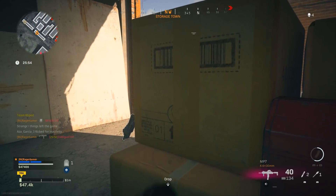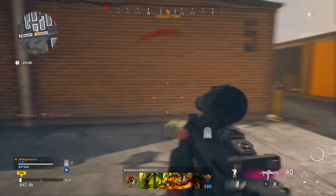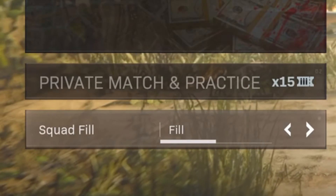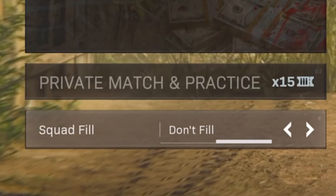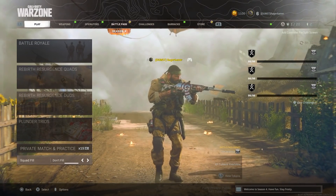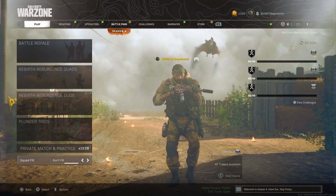For Warzone, I recommend going into Plunder because it gives you custom loadouts, infinite respawns, and there's no gas. Make sure to turn squad fill off on the menu before searching for a match — this means you won't have teammates, so when you die you can respawn where you want to rather than being dragged to the other side of the map. This makes it a little easier to get the challenge done.